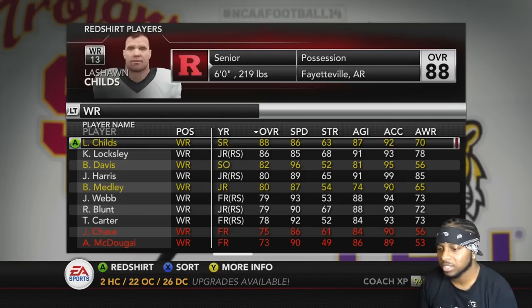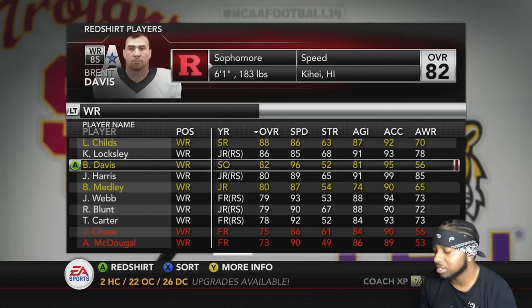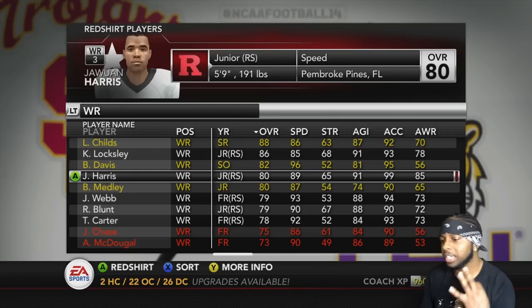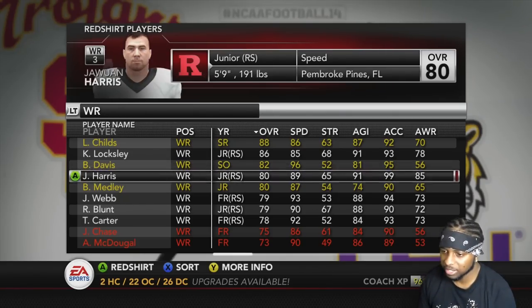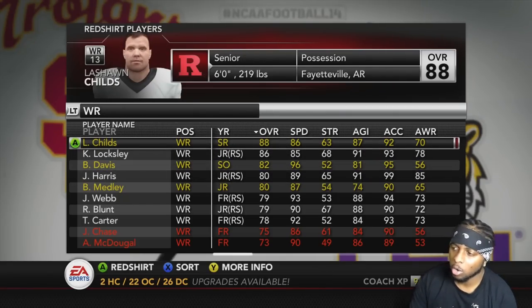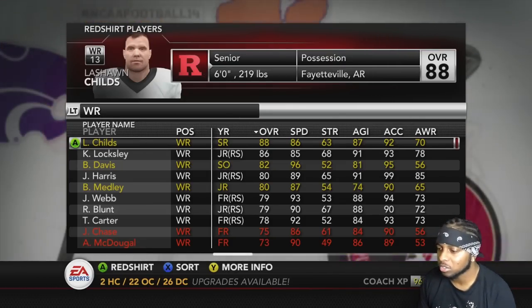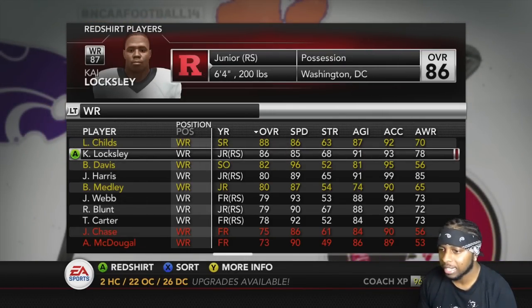Deshaun Childs is obviously starting, Brent is obviously starting, and Juwan Harris is obviously starting — these are my three guys. These two specifically, but Childs has the best overall and he had a decent season last year. He came on late after starting out slow, so I like him.